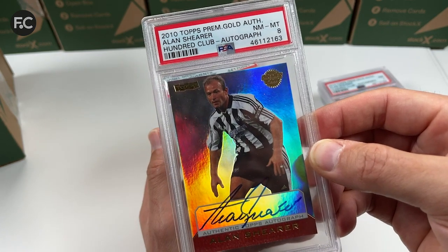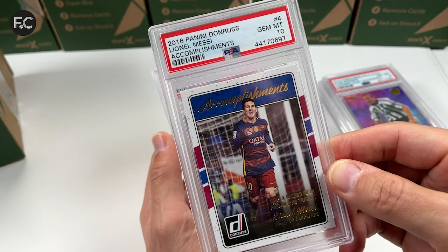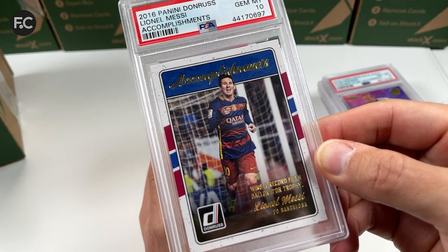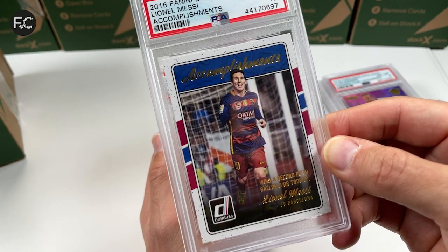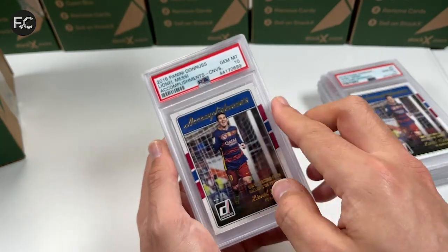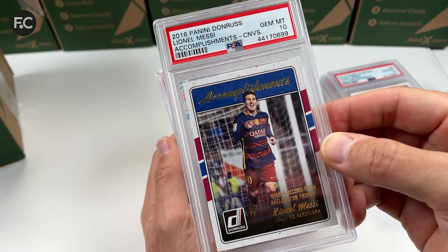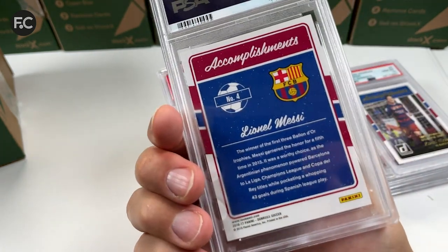A PSA 10 — Donruss Panini Lionel Messi 'Accomplishments' card, wins a record fifth Ballon d'Or trophy 2016. And another PSA 10 — same card but this one's on canvas material. That one is not numbered. Very nice.